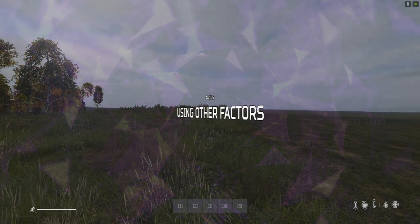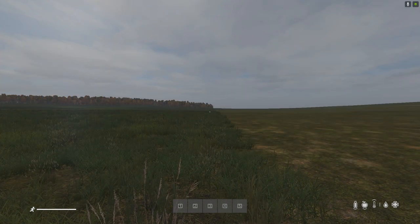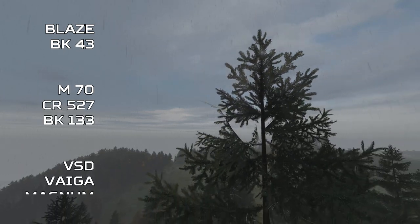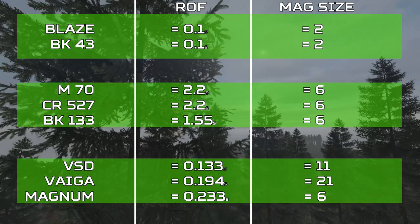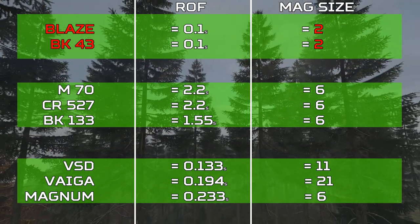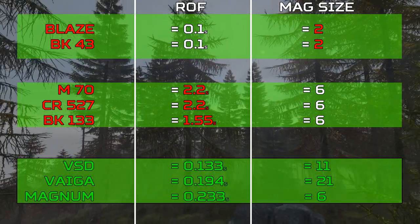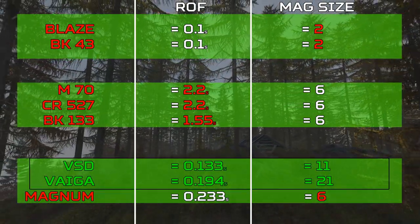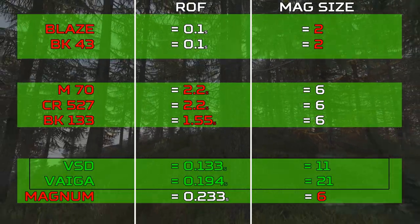No suppressed weapon can be heard beyond 250 metres. Now, if we learn the rate of fire and maximum mag size of a weapon, it's possible to narrow down these weapon sounds even further. For example, in the Loud Group, we can split the eight weapons that share the same sound into three subgroups: Double Shot Weapons, Cock Weapons, and Semi Autos. We know it's not the Blaze or BK-43 because the weapon fired more than two rounds quickly, and it's not a weapon requiring cocking because the rate of fire is too fast. It fired more than six shots so it can't be the Magnum — meaning it's either the SVD or the Vega. Knowing this, it's best not to engage in close combat, because both the Vega and SVD are dangerous up close. It's better to scout and snipe than to run and gun against this enemy.